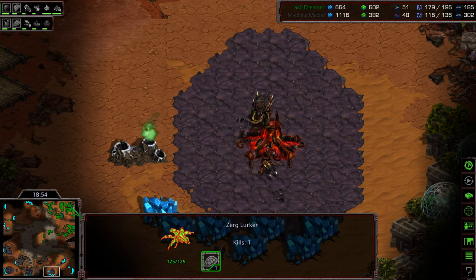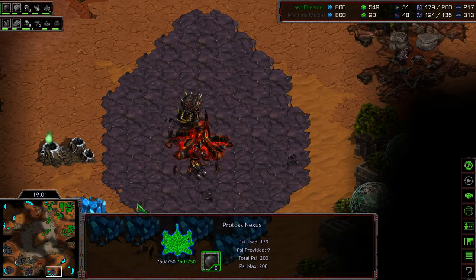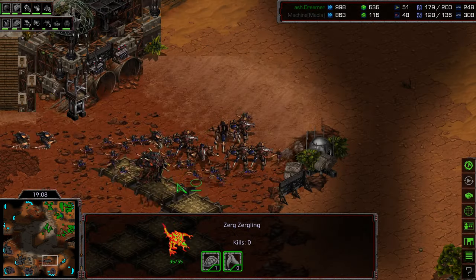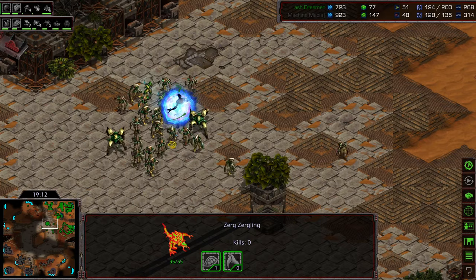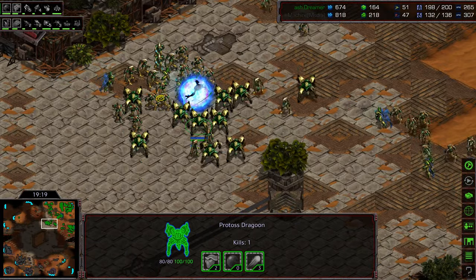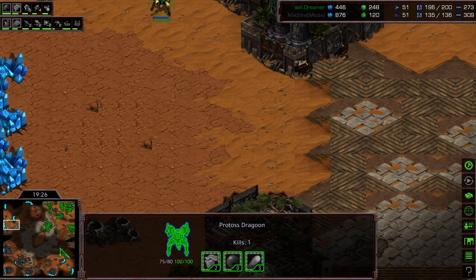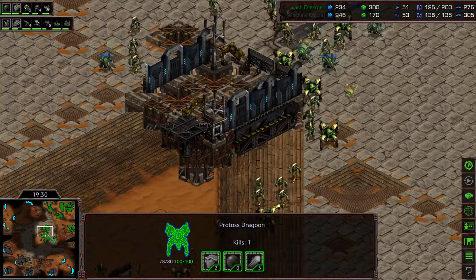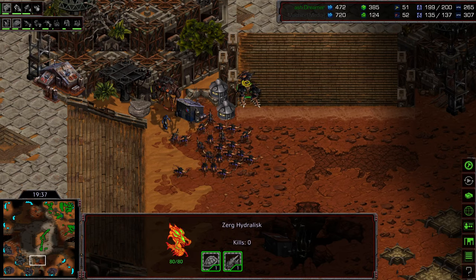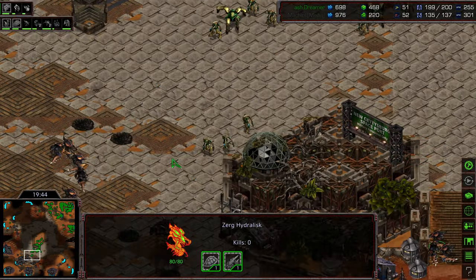Here's the thing — Machine's economy is much stronger. The main is mined out, the natural expansion is now mined out — so this is two base versus basically five base Zerg. Queen's Nest is dropping down, so you'll probably see a shift to Hive tech. But Machine needs a more significant ground army to deal with this. Dreamer is at max supply and refuses to expand further. He's moving a Dragoon into the upper left-hand corner to stake claim, and look — a gigantic death ball moving across the middle of the map. Machine has Zerglings nearby to engage, but his Lurker line may not be in position.